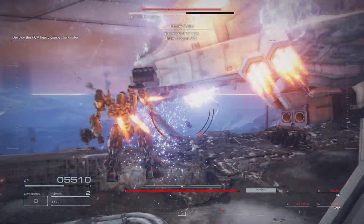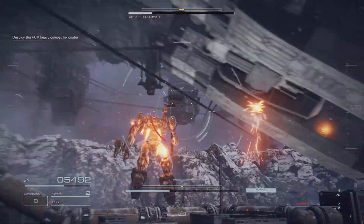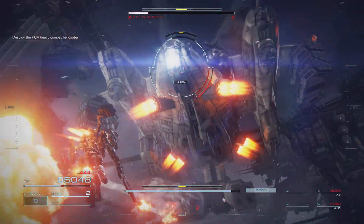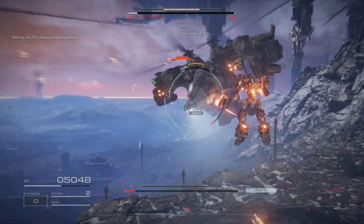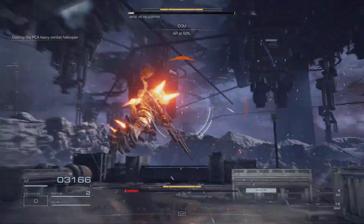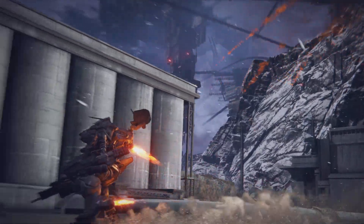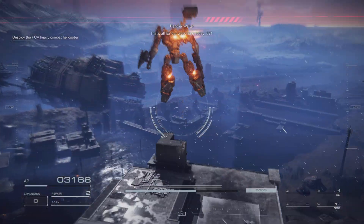We've got them now. They can count 6-2-1. We've got what we came for. Tie up the loose end, 6-2-1. Use your mobility in the air to get clear of explosions on the ground. Right shoulder ammunition at 50%. AP at 50%. Confirmed. Heavy combat helicopter is down. That's all for our work here today, 6-2-1.